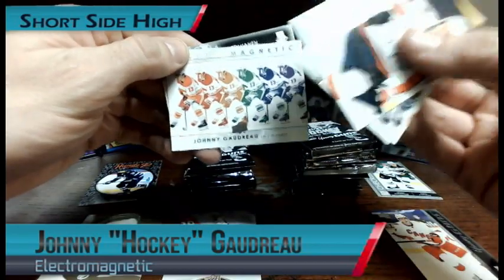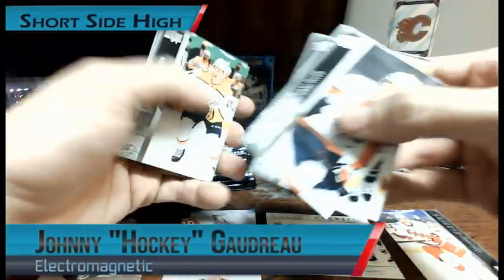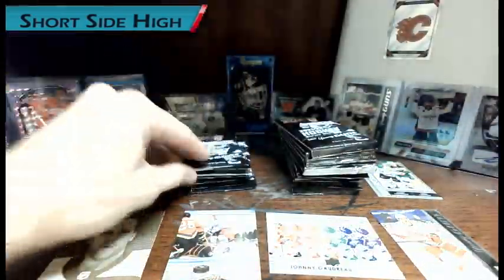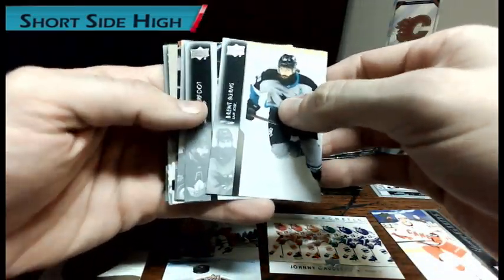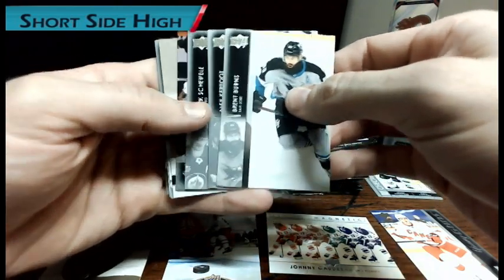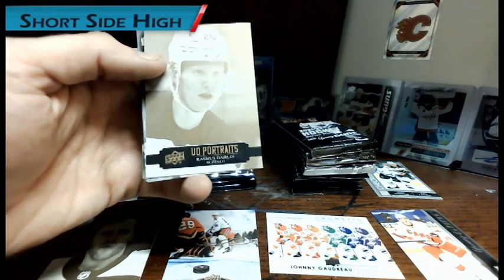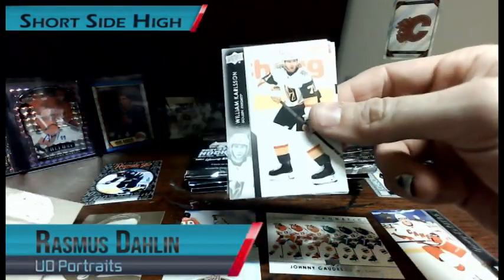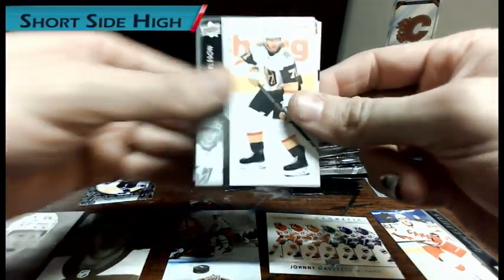Johnny Gaudreau — that's a nice one right there. I like Johnny. He's a good player. A UD Portrait of Rasmus Dahlin. So we got Dahlin and Pastrnak in there.